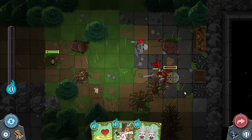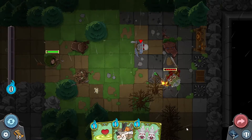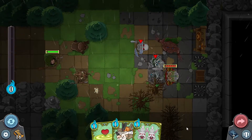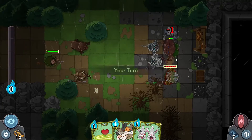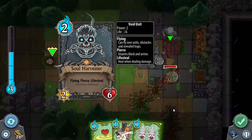He's coming in for the attack — he killed my squirrel and got one hit point back for himself. He's going to summon a Skeleton Archer using Soul Harvester. The things he summoned can take action right away — my tree ant just got messed up. Soul Harvester is a 2-2 with flying, Pierce, and Lifesteal. Nasty.